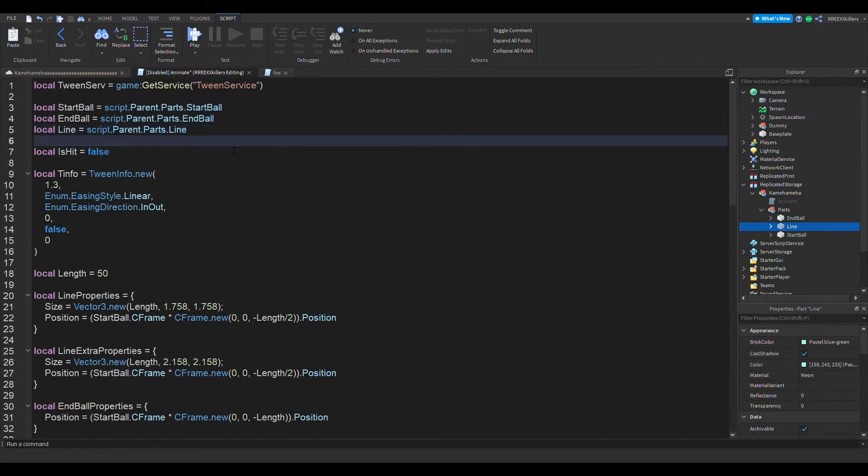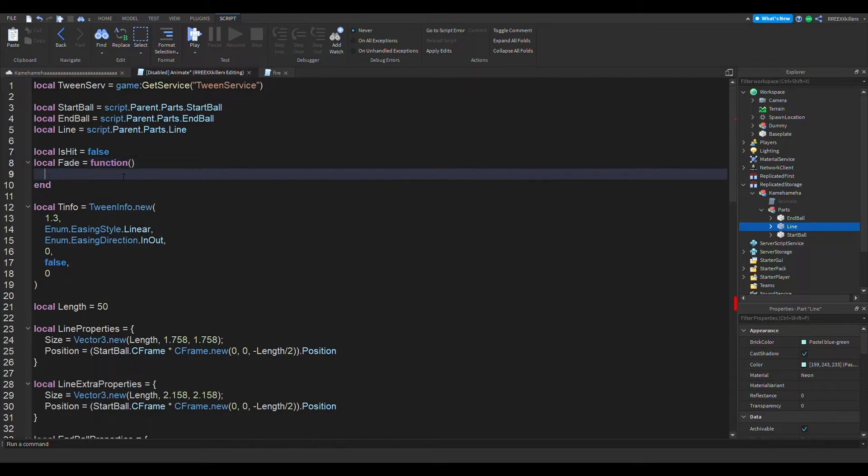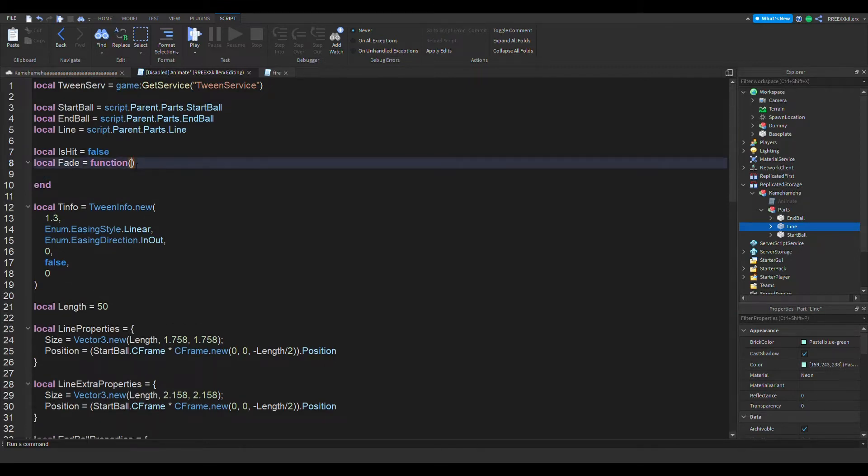At the top, below 'is hit', we're also going to make a function — let's call it local fade. We're going to call it a function and make it extremely flexible.